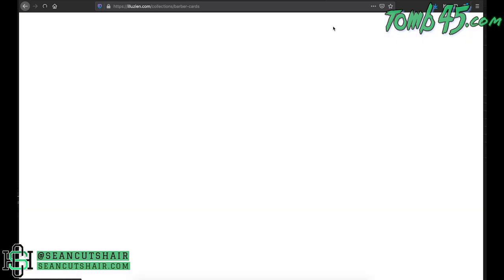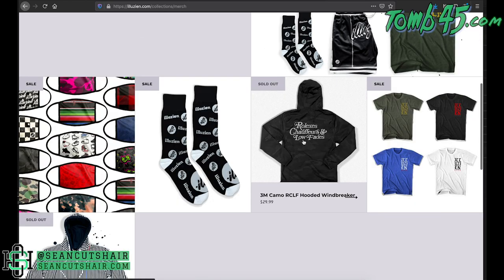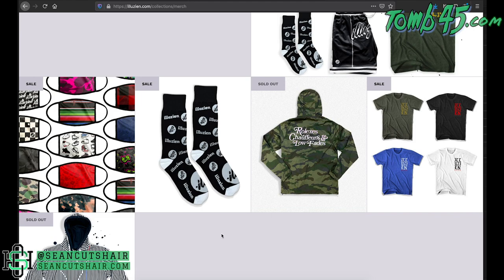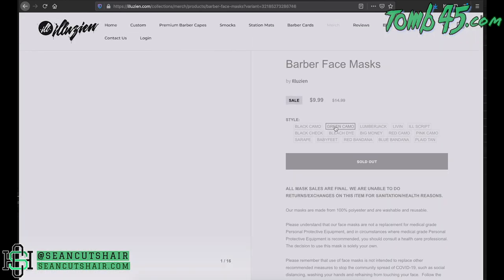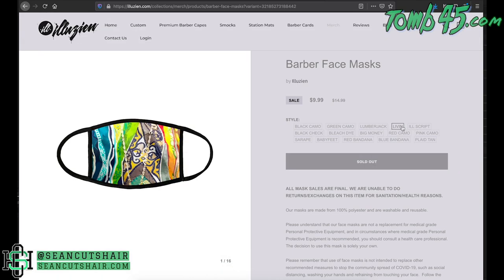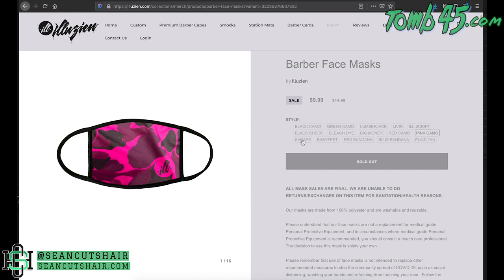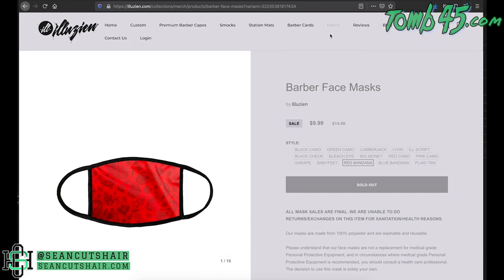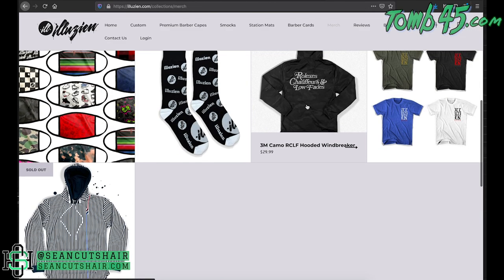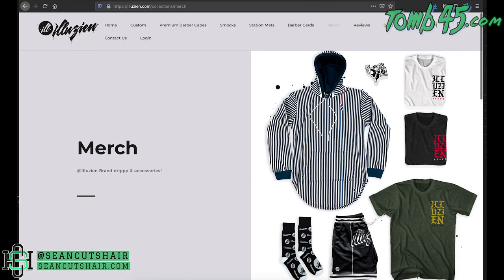Let's go back to the top and check out the merch. He does some different merch from time to time. If you guys know Jackson Cuts Hair, he has every single piece — it comes and goes and kind of sells out sometimes, so you just have to look for drops. Definitely recommend you follow him to stay up to date. He's got different face masks that match some of the capes — black camo, green camo, lumberjack, biggy sweater print, illusion script, black checkered, bleach dye, big money, red camo, pink camo. He also has hoodies, a windbreaker, t-shirts, socks, and sometimes basketball shorts.